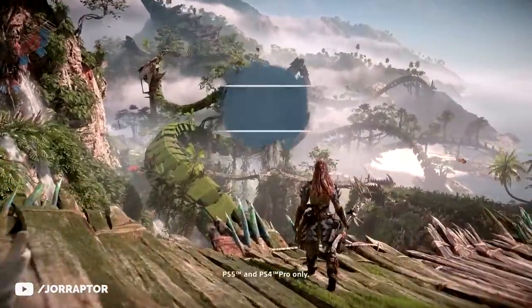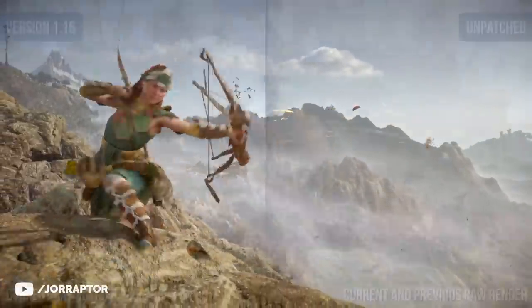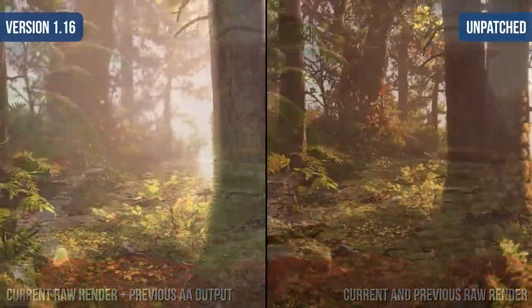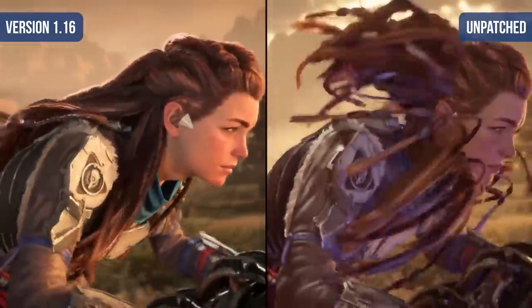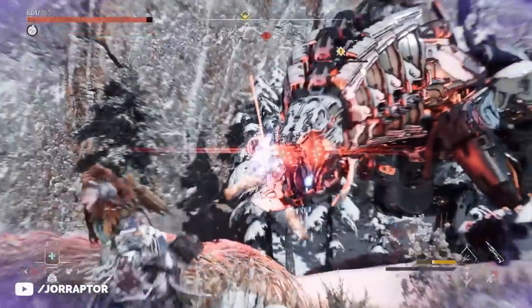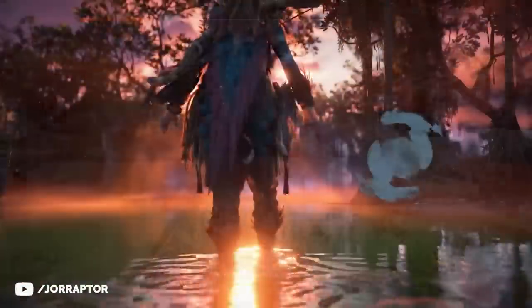While the game already looked impressive from the start, the New Game Plus patch really improved image quality, most notably reducing shimmering effects that were present on foliage. There are also improvements to draw distance and pop-in. Digital Foundry made a great video with a technical rundown, linked in the video description. Overall, no matter if you're playing in performance, resolution, or the newly added balance mode, the game should look even better than it did at launch.